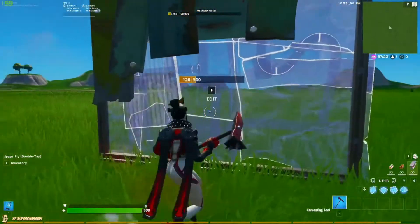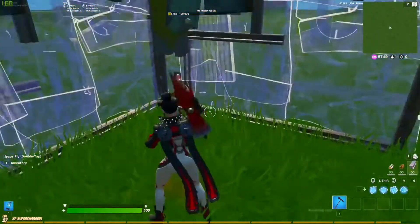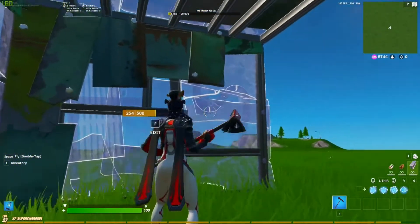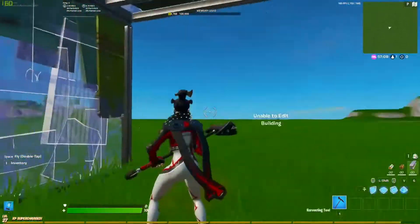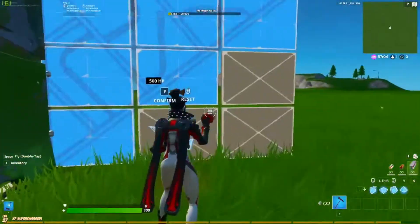First of all, when you're editing, loads of people shoot their crosshair way too far, and that's called overturning. You do not want to overturn. Overturning makes your edits ten times slower, because then your crosshair is just flying everywhere when you're doing one single edit. You want to keep as minimal movement as possible.